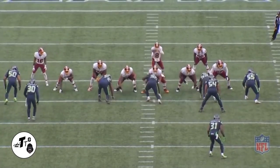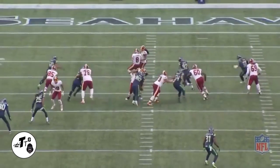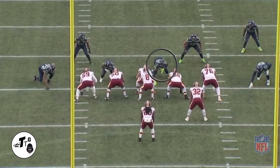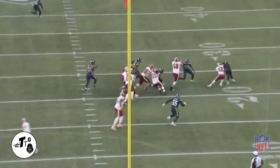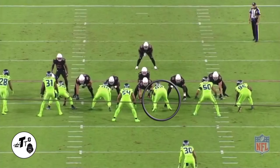2i, 20 personnel zone left lead: Nas rides the backside shoulder of the right guard for the two gap, but once he sees he can make the play he gets off and does just that. 2i, 11 personnel one-on-one blocking scheme: Nas holds firm despite slipping, gets off the block, and comes in to clean up.